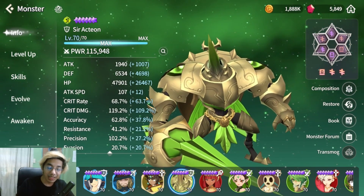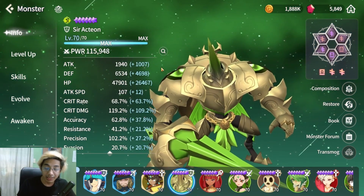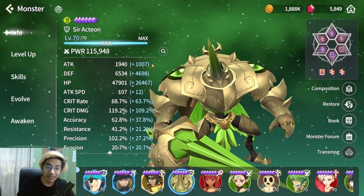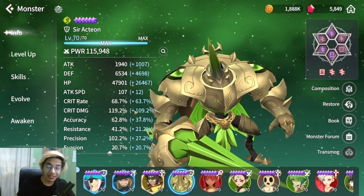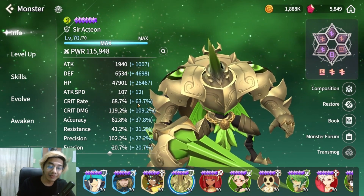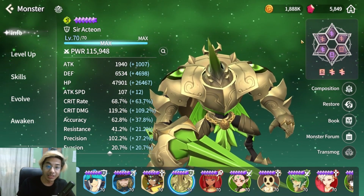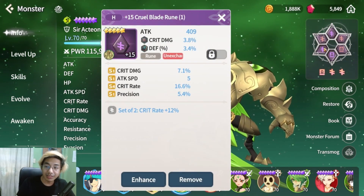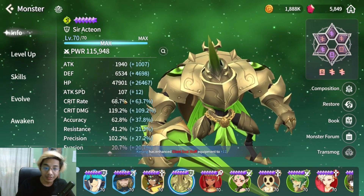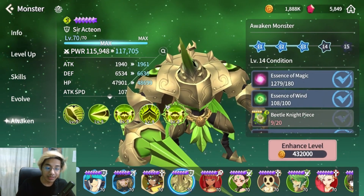We have Ser Actaeon here — our main tank. Aside from Galleon, Ser Actaeon is the main tank. He has 6,500 defense and 47k HP. We have a lot invested in Crit Rate and Crit Damage because we need damage from our monsters. Triple Defense with lots of Crit Rate, Crit Damage, HP and Defense substats. Ser Actaeon is Awake 13.